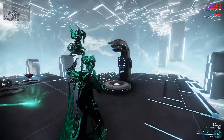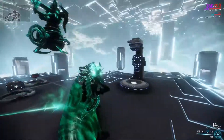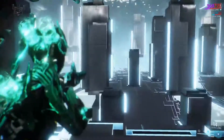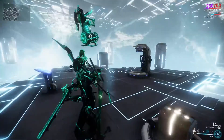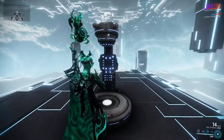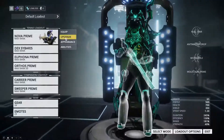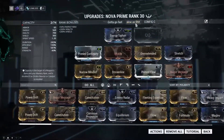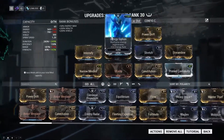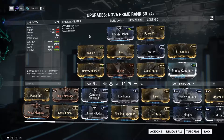You can make enemies slow or fast depending on the build. I'm going to be showing both builds here — slow Nova and fast Nova. Slow Nova is preferred on literally every mission other than defense, and fast Nova is preferred only on defense. We're going to start off with slow Nova because she is more useful and versatile. I'd prefer you copy these builds.